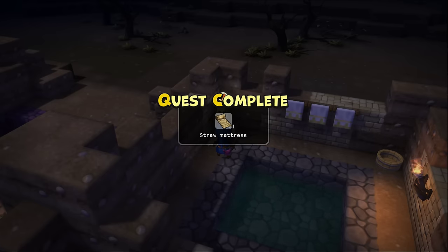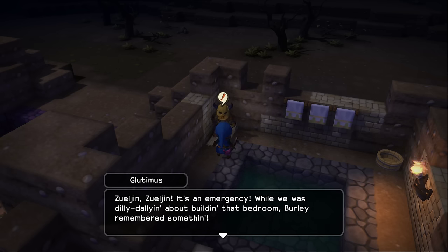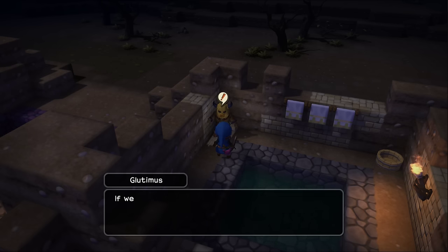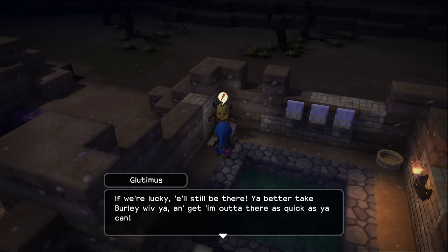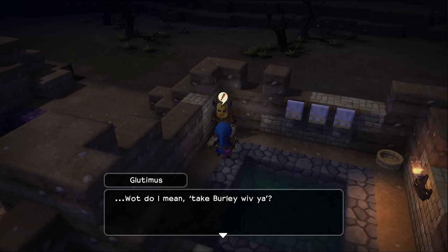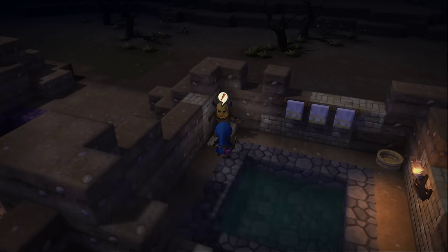And I got a straw mattress. Glutamus: 'Zul'jin, it's an emergency. While we was out dilly-dallying and building a bedroom, Burly remembered something — the monsters took our other mate. Apparently he saw the horrible things dragging him off to a little fortress they built off to the southwest. If we're lucky, he'll still be there. You better take Borbella with you and get him out of there as quickly as you can.' Take Borbella with you? 'I want you and Borbella to go down there to the fortress together and bust out our mate.'